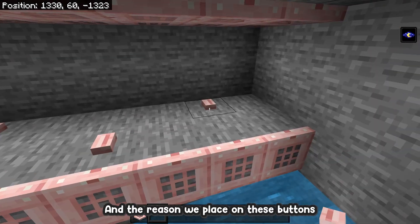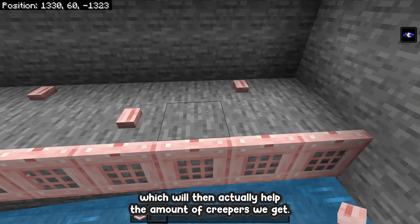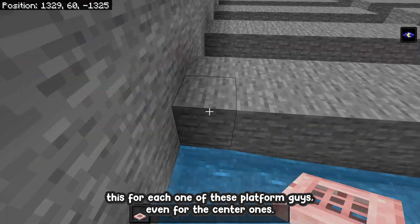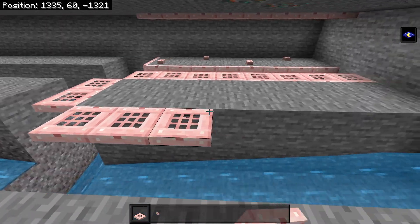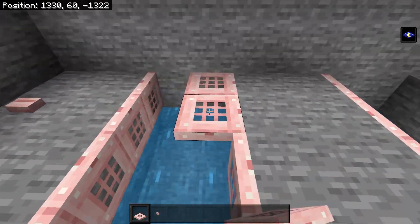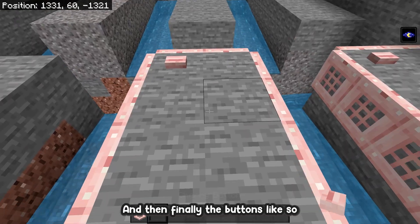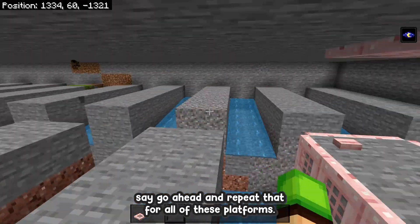For each 8 by 2 platform you'll need to place down four buttons. The reason we place buttons is to reduce the amount of spiders that spawn, which helps increase the number of creepers we get. Repeat this for each platform — for the center ones, just place trapdoors all the way around, open them up, place trapdoors up top, and then the buttons. Go ahead and repeat that for all platforms.